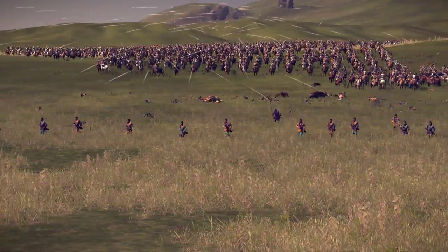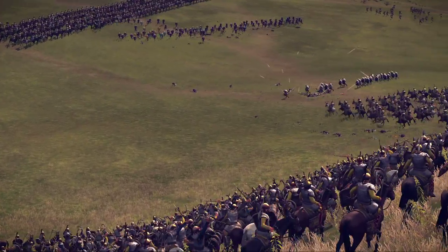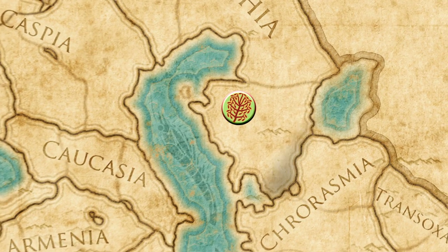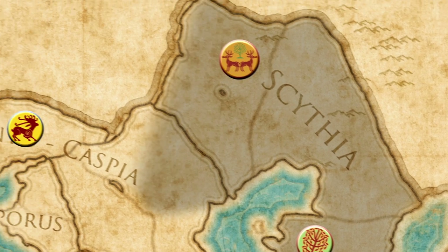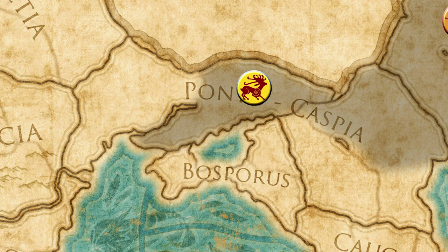The Nomadic Tribes Culture Pack has a wide variety of missile cavalry units available. Known to the Greeks as Scythians and to the Persians as Saka, the exceptional horsemen of the steppe constituted a formidable force. They lived in an area that spanned from the Caspian Sea all the way to the northern shores of the Black Sea.